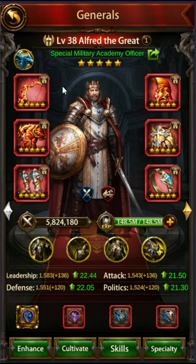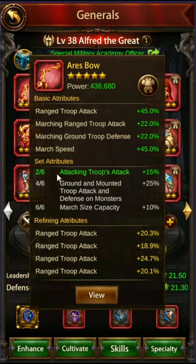For archer gear, you obviously want to prioritize archer buffs, so you want to prioritize archer attack, and you also want to look at the set bonuses. As a reminder, the set bonuses for Ares: the two of six is attacking troop attack at 15%. The four of six is not really important for archers because it doesn't give any buffs besides non-target troop type, and it's only on monster, so not super important there.